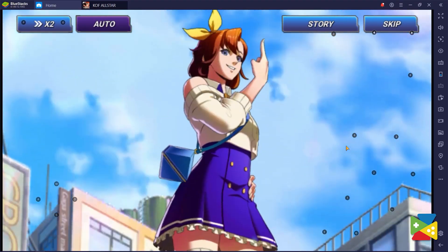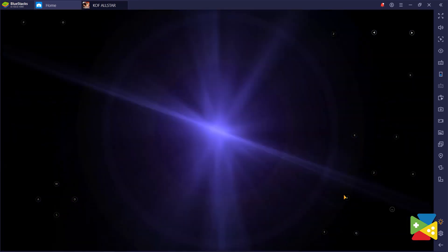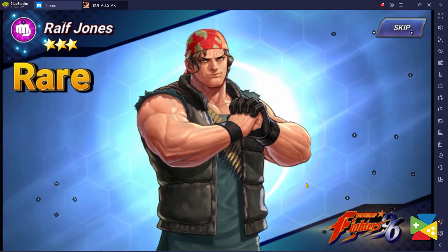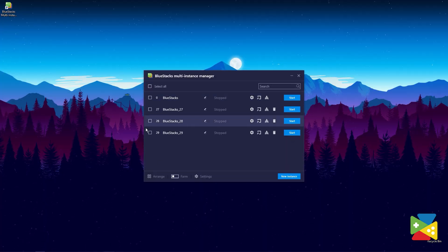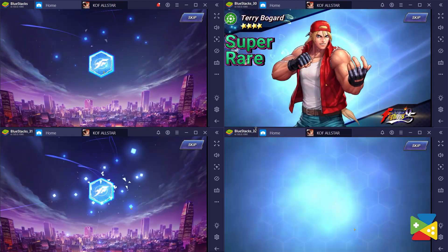Re-rolling is the process of starting the game over and over again until you reach the point of summoning a random hero, hoping you get the one you want. And that's something you can definitely do with King of Fighters All-Star, since you can summon a random hero in the first few minutes of the game. By using the Instance Manager, you can benefit from BlueStacks when it comes to re-rolling, running King of Fighters using multiple different accounts simultaneously.